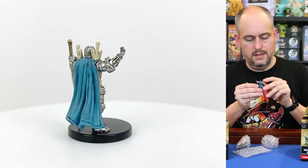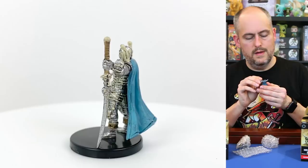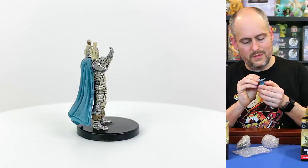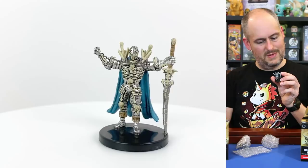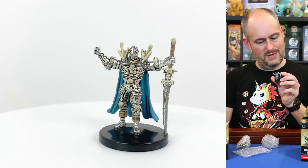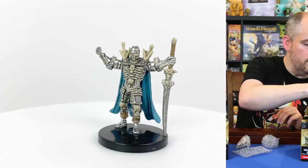Another of our rares — this is a Bone Knight. I'm not sure of the history of this one, whether it's from Karrnath or not, but he is nicely painted with very much detail in his armor — kind of bone-inspired like the Karrnathi undead. His right hand looks like it might be backwards but he's just holding it at a weird angle. Otherwise a very cool looking figure, and that would be our third rare.